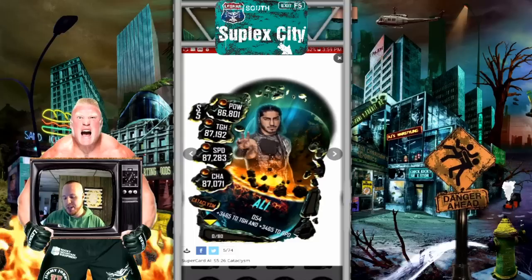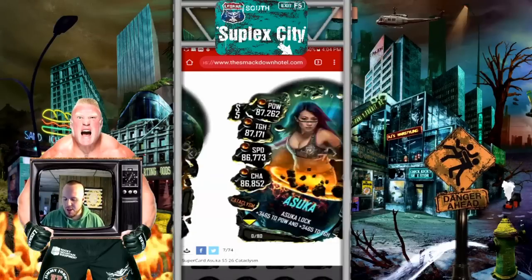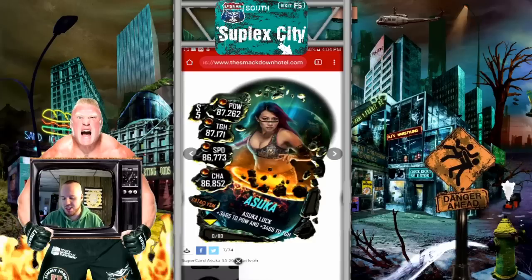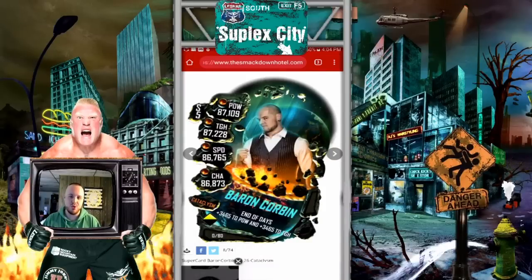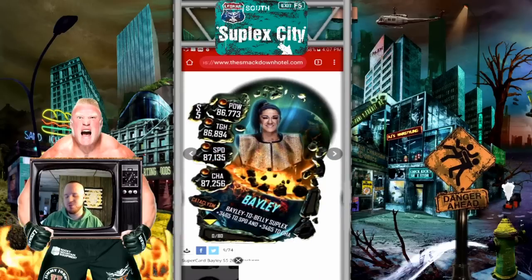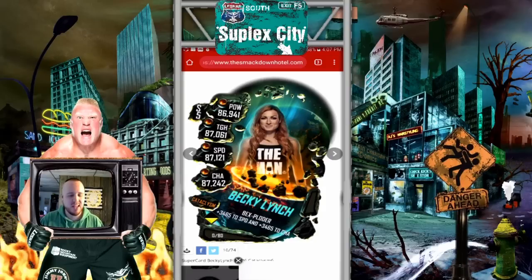We got Ali — pretty cool, doing his signature pose. Up next we got Andrade, and I like the pose he's doing in this image. Up next we got Asuka — a very, very beautiful image. Probably one of my favorite images of Asuka in the game; I love the pose, it just looks so cool. Moving along, we got Baron Corbin — he's in this Road to Glory. Pretty solid image, I like it. And we got Bailey — nothing too special about this image but it's not bad. Moving along, we got Becky Lynch, the Man. Very awesome image — I love that Man shirt she's wearing, it's really clean and really cool.